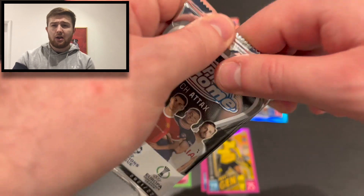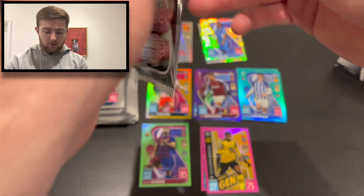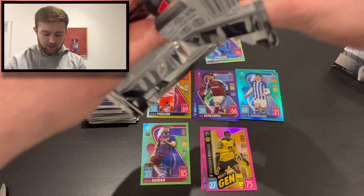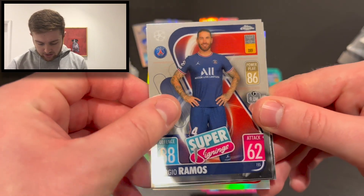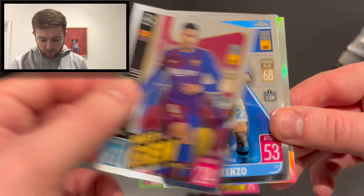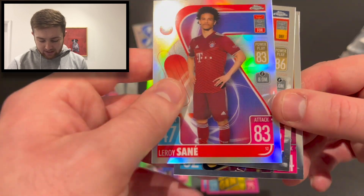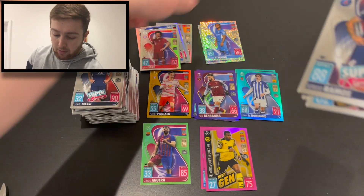Final pack! There's some colour at the back — looks like a refractor. We've got Sergio Ramos super signing for PSG, next gen Ronald Araújo for Barcelona, Giovanni Di Lorenzo for Napoli, and Leroy Sané refractor for Bayern Munich to finish. It was a good break nonetheless.